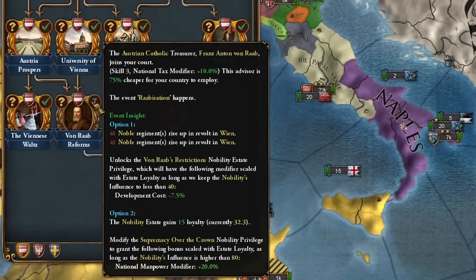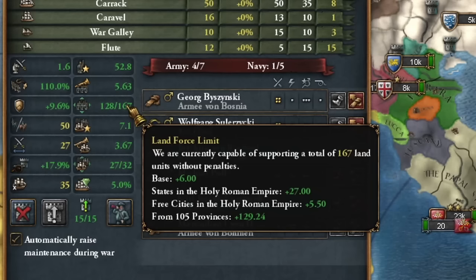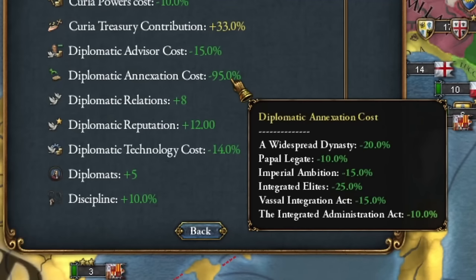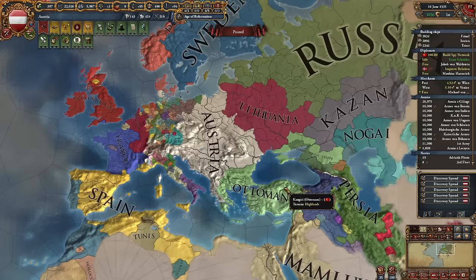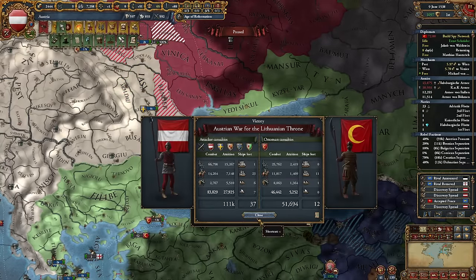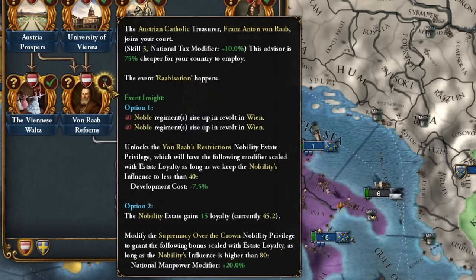I need 250,000 troops — I can do this quickly especially since I started the process of annexing Poland, which costs me almost nothing because I have minus 95% annexation cost of vassals. Austria expanded and is expanding even more. I'll crush Ottoman armies a few times so that the Ottomans pay me tribute again — huge losses. I will also carry out von Rab's reforms. I hope Spain will suppress these rebellions for me because they will be really big.